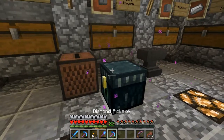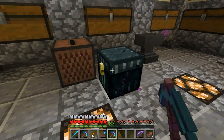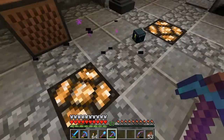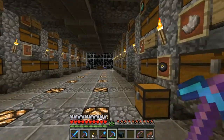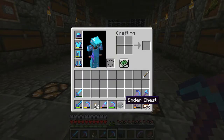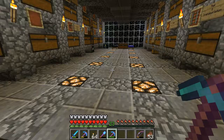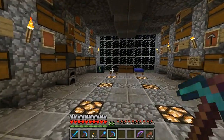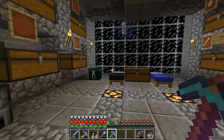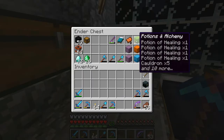So let's break down the Ender chest. Notice that when we break down the Ender chest with a silk touch pick — otherwise the Ender chest gets destroyed — my stuff is right there in my Ender chest. Even if I die and I lose that Ender chest, all I have to do is go to another Ender chest and there's my stuff.